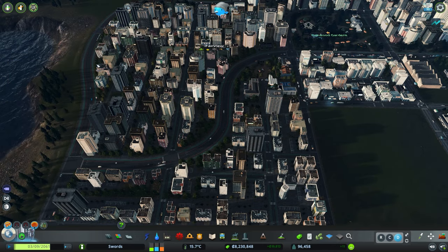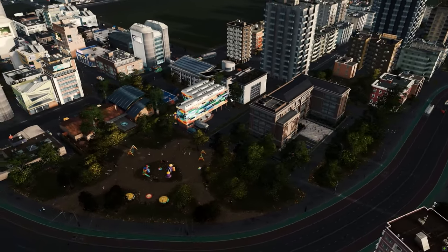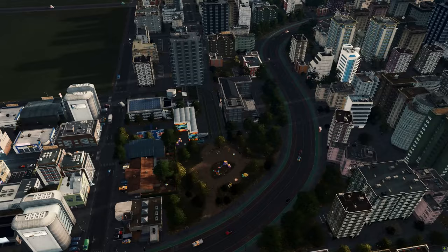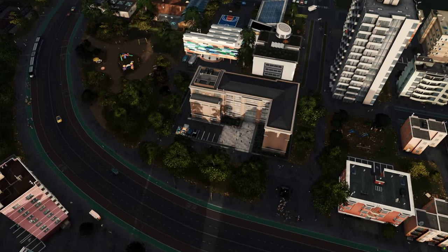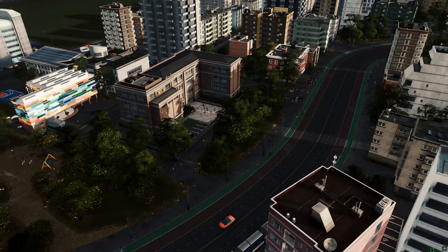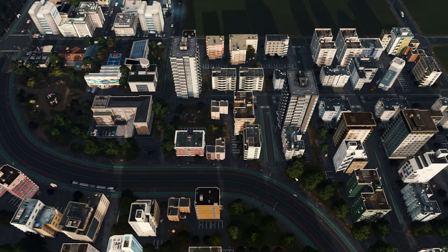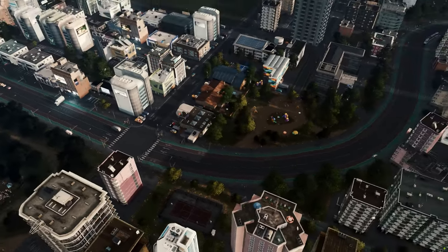Fairview is coming along really nicely. We've just added this educational area here — we've got a high school, a couple of elementary schools, a playground for the kids, a child healthcare centre and a medical clinic. I think it's actually come together really nicely. I've done a little bit of work since — this used to be one big concrete area, but I decided to add a secondary path going alongside the back of the high school and some trees to cover it up from the road, giving a bit of noise pollution reduction. Our Metro stop here is super busy — people love it. Pretty happy with how it's all come along.